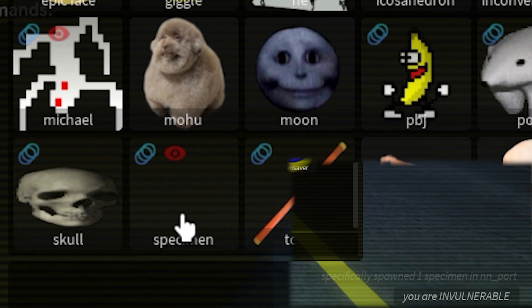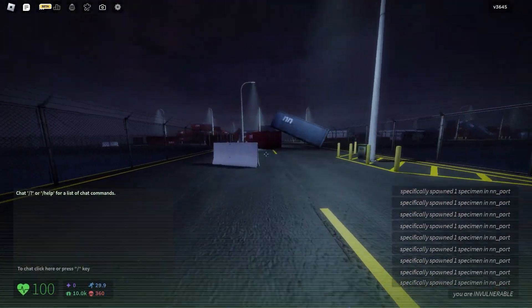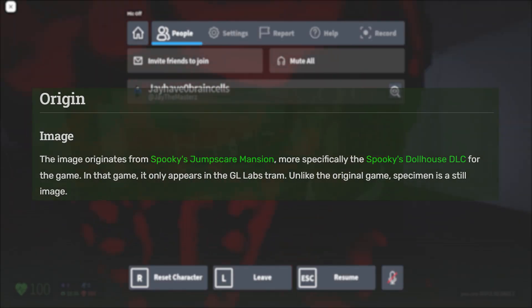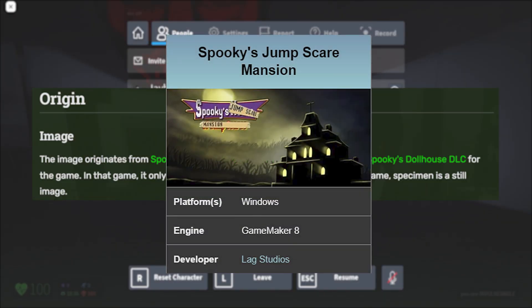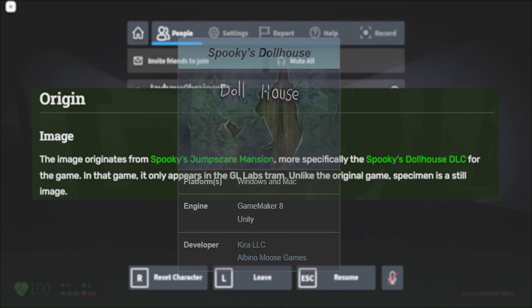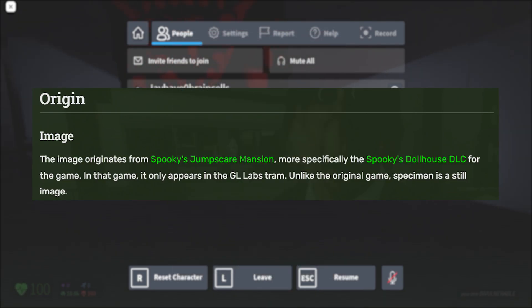Let me just spawn a bunch of specimens. Just looks so cool. Anyway, the image origin is from Spooky Jumpscare Mansion. More specifically, the Spooky Dollhouse DLC for the game. In that game, it only appears in the GL Labs trap. Unlike the original game, the specimen is still an image.